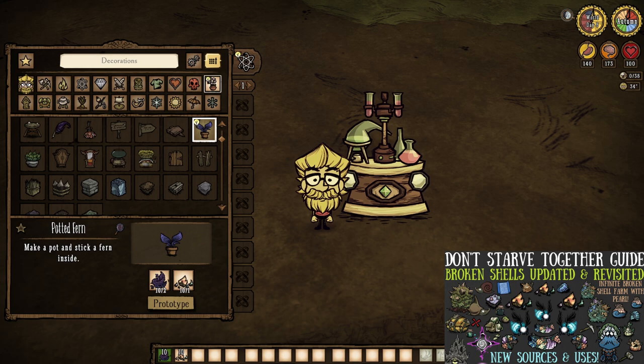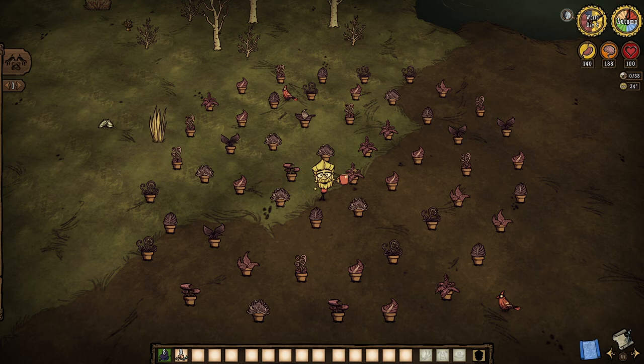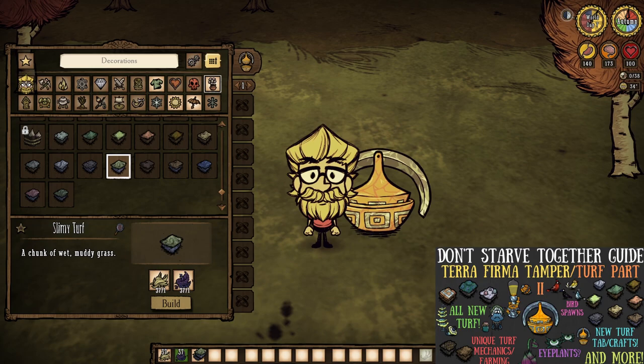They do have legitimate crafts to discuss nowadays — when combined with broken shells, you can make some different decoration items, specifically potted ferns, all of which match the variety of natural ferns. Or there's slimy turf, the newest addition, which requires a trip to the ancient archive to gain access to the terra firma tamper.